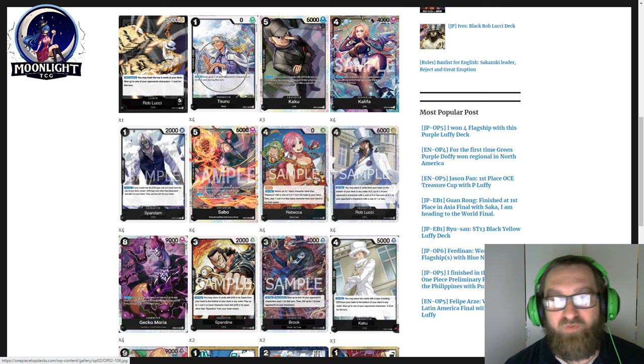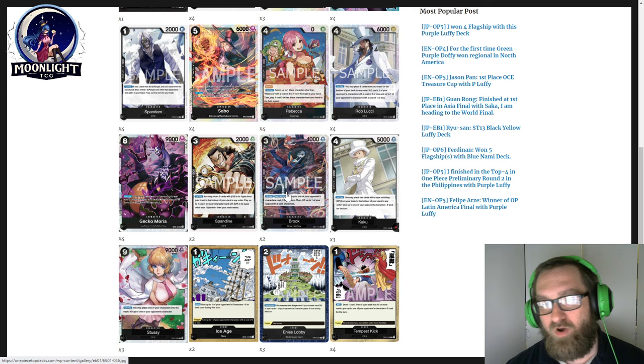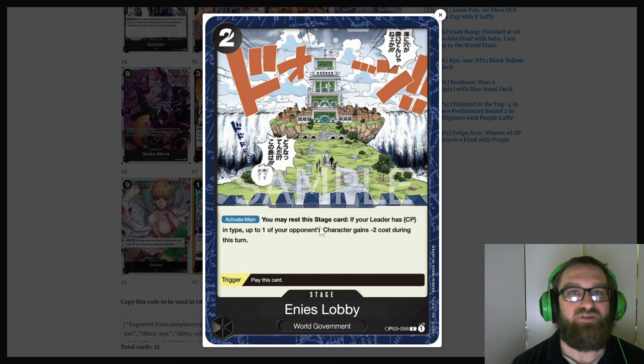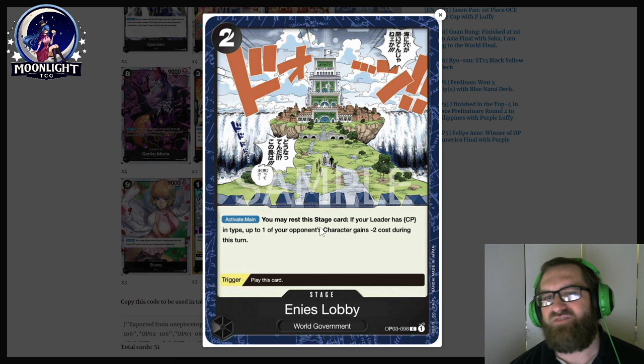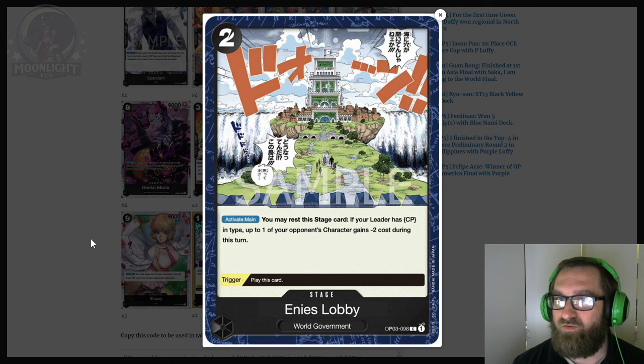The list is: four Surus, three Kaku, four Khalifa, four Spandam, four Sabo, four Rebecca, four Lucci, four Moria, two Spandine, two Brook, three Kaku (the 2K Counter Kaku), three Stussy, two Ice Ages, three Ine's Lobby, and four Tempest Kicks. The bottom part is very interesting. This seems like the card that goes in and out of decks in place of Helmepo — you either choose Helmepo for stronger combo power with your Gekko Moria, or you go this for a more consistent all-around package.